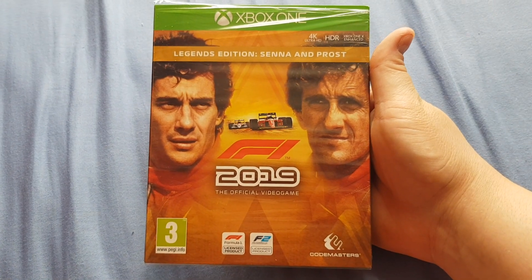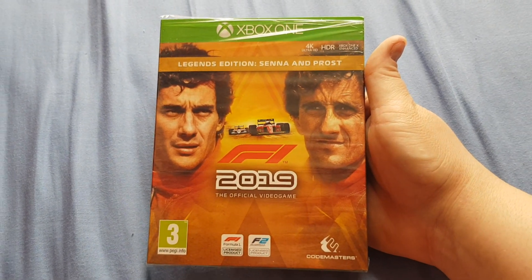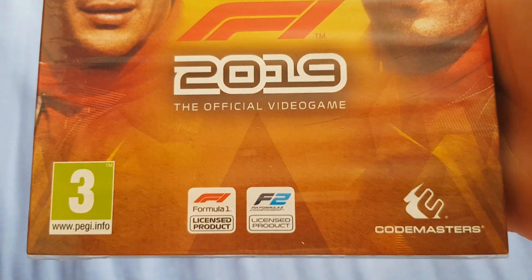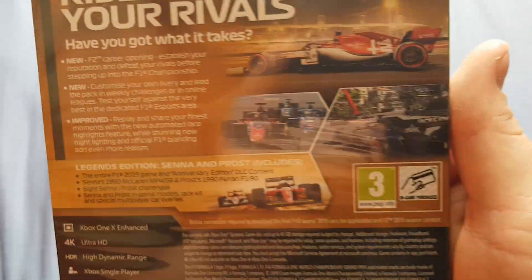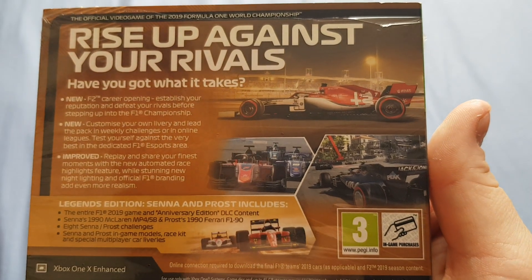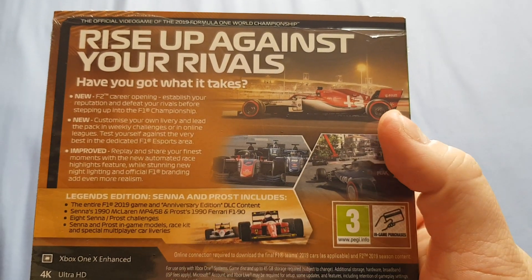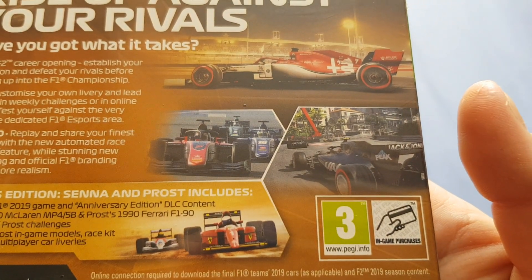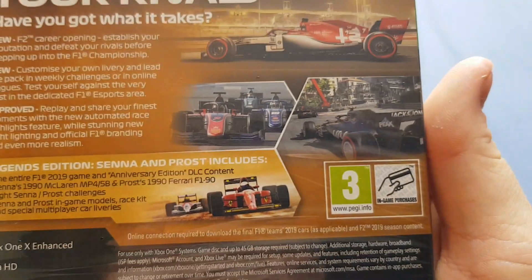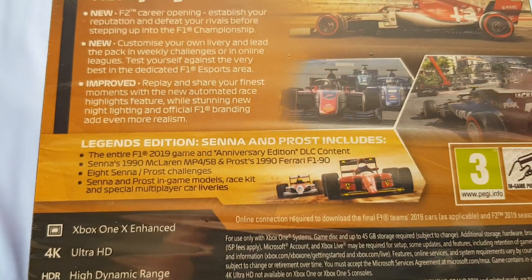This is the Legends Edition, so you get the DLC download for Senna and Prost, plus the Anniversary download. You get F1 and F2 cars. You start your career off in Formula 2 then progress to Formula 1. On the back cover you can see Cybex at Monaco and what looks like a Toro Rosso, plus F2 cars and Senna's and Prost's 1990s cars.